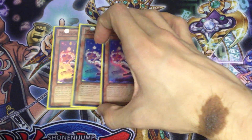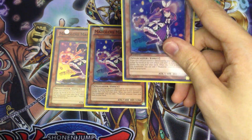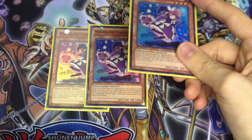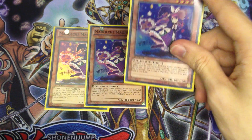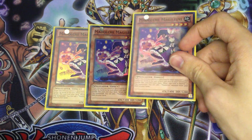So we play three copies of Stratos and three copies of Madolce Magelline. Going through the effects quickly: like all Madolce cards, Magelline goes back to the deck when it's destroyed by your opponent's card and sent to the grave. And when this card is normal or flip summoned, you can add one Madolce monster from your deck to your hand.